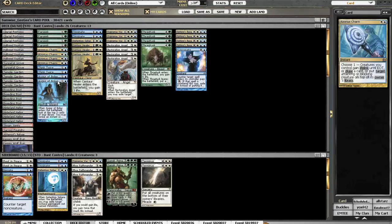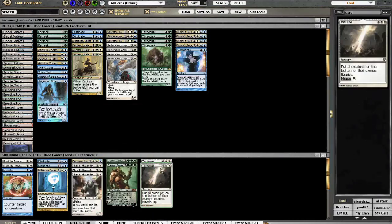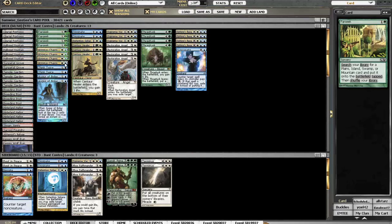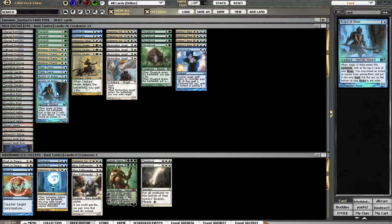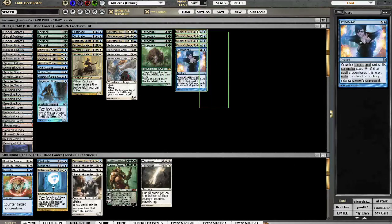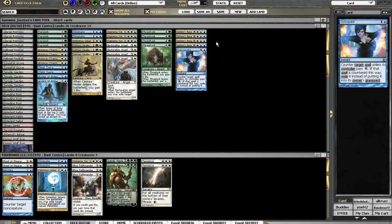I added a land for the third Augur of Bolas, and the sideboard is slightly different with Garruk Primal Hunter instead of Garruk Relentless and Terminus, because I think there's a lot of creature deaths. Looking at it more closely, we have 4, 8, 12 things to do on turn 2; 6 things to do on turn 3; 7 things to do on turn 4; and 4 things to do on turn 5. Plus a bunch of spells useful on turn 2 or later, and some only useful on turn 5 or later.